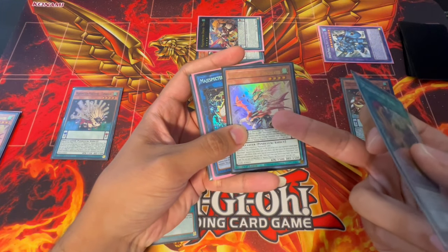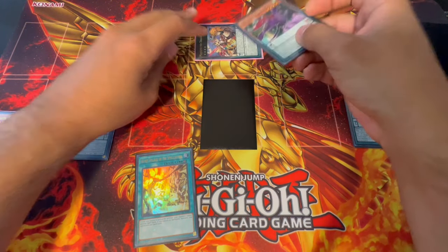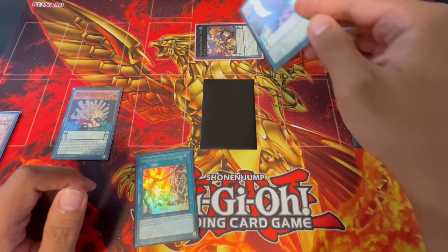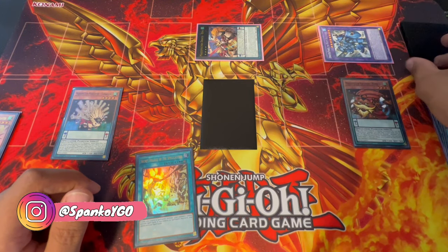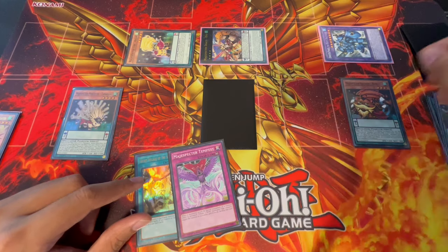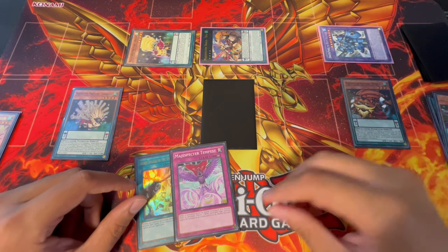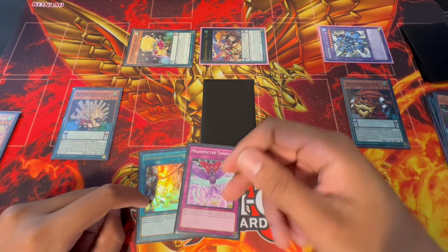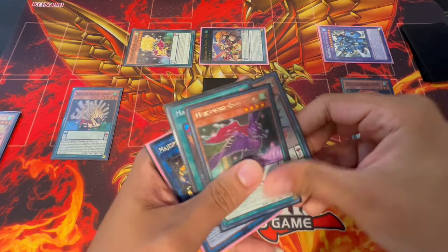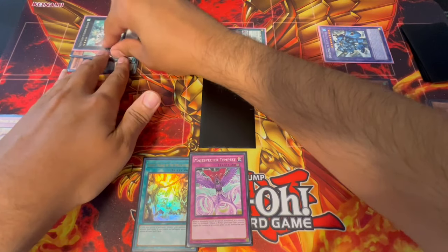We're going to be able to special summon another Majesty Pegasus. Just a fun fact: Ryu says 'if a card is tributed' — it already meets the requirement and you can use it up to twice per turn. So we're going to use it again to summon our QB. QB's effect gets you a trap card — we're going for Tempest here, which is essentially a Solemn Strike for the deck, locking your opponent out of spell cards.